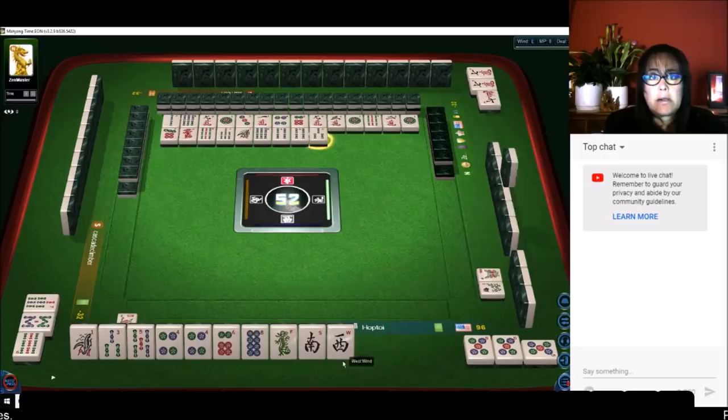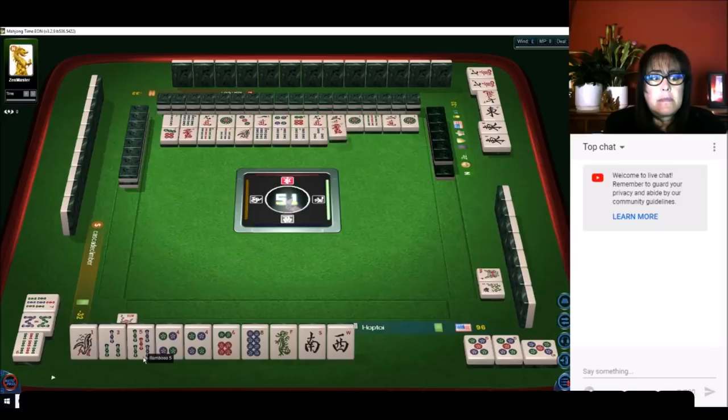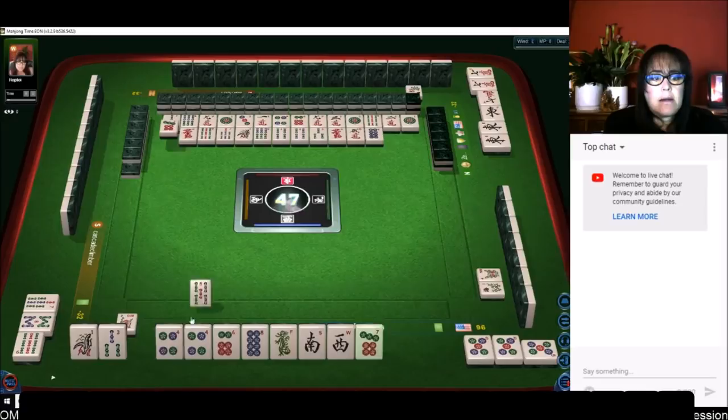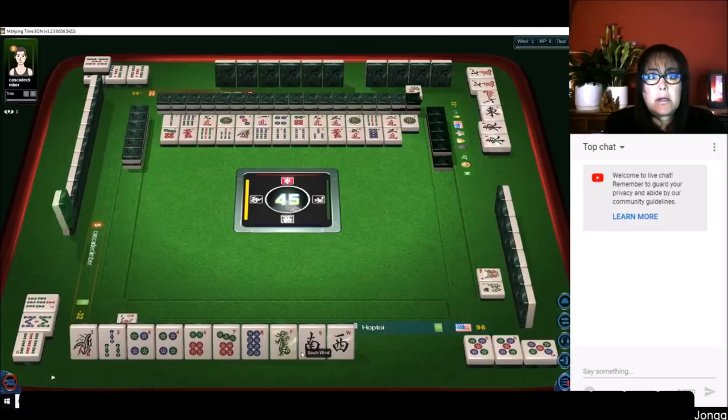We're going to hold dots and honors. We've got a chow — there's a six-seven-eight chow. We have two offsuit tiles now and single honors. We need to pair up and pong.